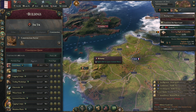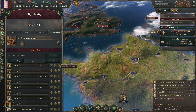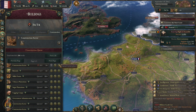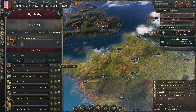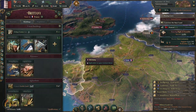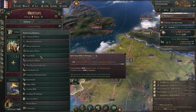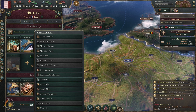First thing we're going to do is just get rid of all of this stuff that we're building. There is no cancel all button, which is a bit sad. Motor industries is going to earn us money so let's build that. Food industry is going to earn us money as well.